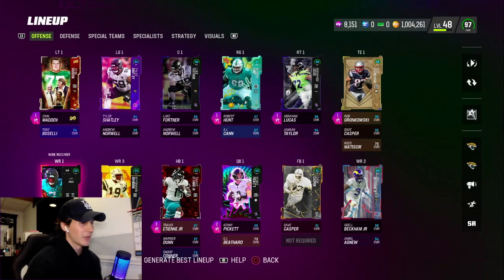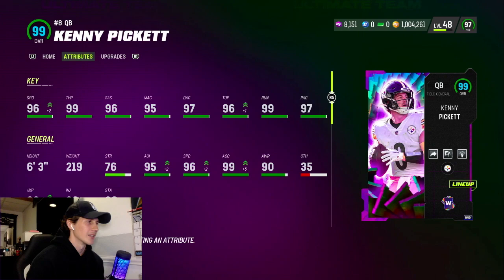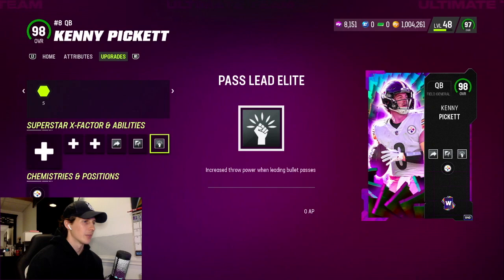What's up guys, welcome back to the channel. For this video I'm showcasing the new Kenny P and Zay Jones that just came out with the new weekly wild card. Kenny P's attributes got 96 speed, 99 throw power base, 99 throw power — decent throwing stats all around, 99 throw on the run. Pretty decent quarterback, but his release is generic, so that is kind of trash.